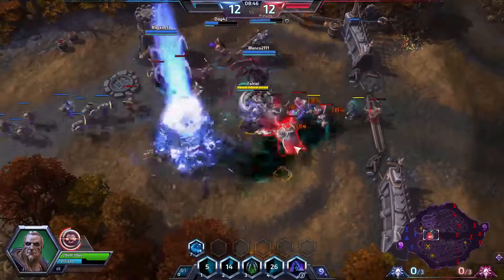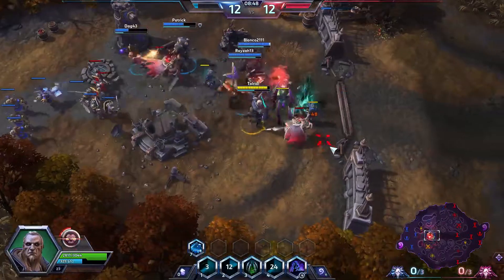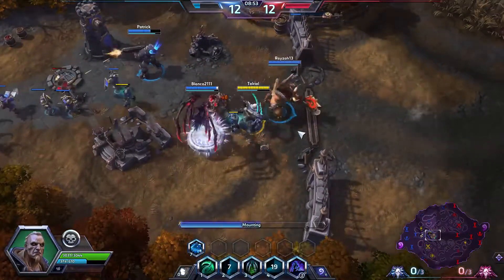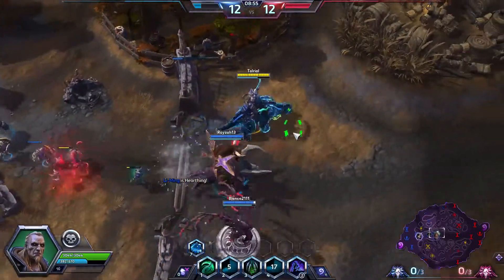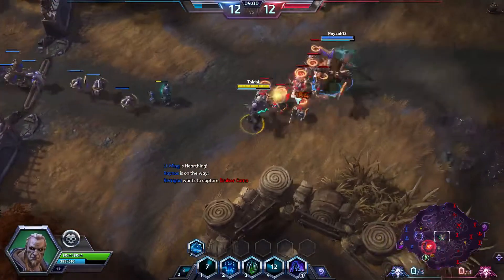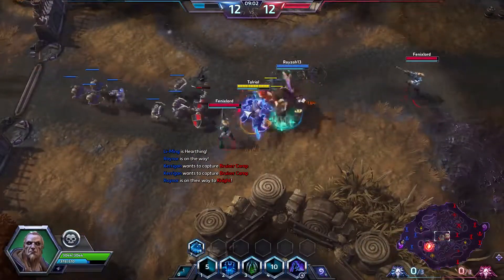Let's try to do some AoE damage and get this cleared out. One thing Zul does excel at is clearing a group of enemies. Murking by himself is interesting though, because he has to actually kill something to get minions — going in and doing mercenaries is not actually the easiest thing in the world.